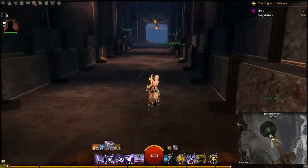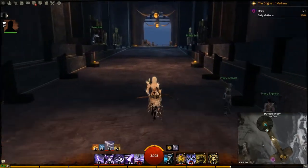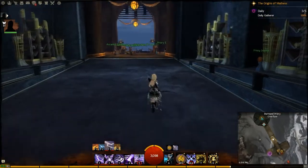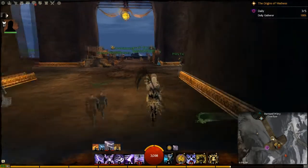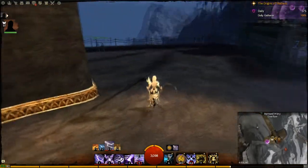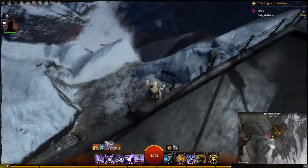Now I'll show you where the Scarlet Slayer is. First up, you have to exit out here and then we have to take a right down to the worm cage. If you come to the side you can jump down — you just have to be careful, you don't want to jump the entire way otherwise you'll die.